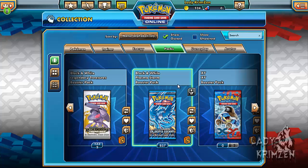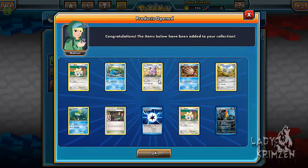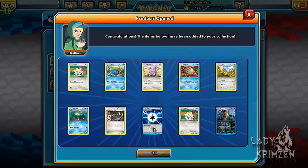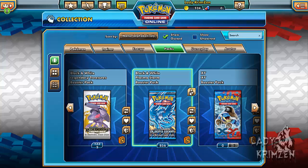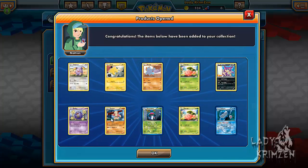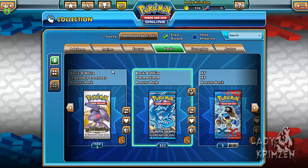Probably a couple more to finish off this episode. Pack gives us Togepi, Lotad, Wisma, Swinub, Klink, Lombre, Verbank City Gym, Plasma Energy, Togepi Reverse Holo, and Scrafty as the rare. Final pack: Wisma, Joltic, Fanfeed, Trubish, Perlein, Koffing, Gerta, Amoongus, Trubish Reverse Holo, and Jalicent as the rare.